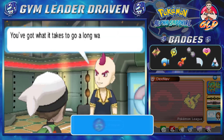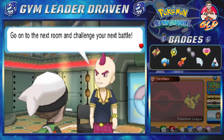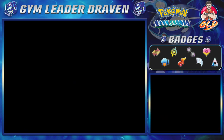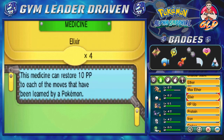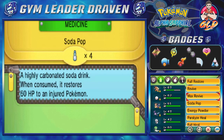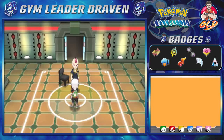Listen to what this loser has to say: 'You've got what it takes to go a long way. Go on to the next room and challenge your next battle.' The next battle is going to happen. I'm going to heal up my Pokémon. I had five rare candies and the idea was to use them on Claymore, but I thought against it — I've got Toxic Batman, might as well use that instead of wasting five good rare candies.